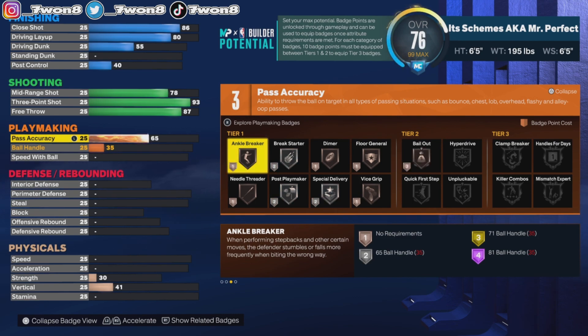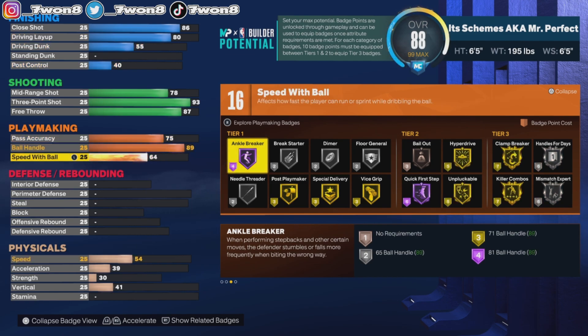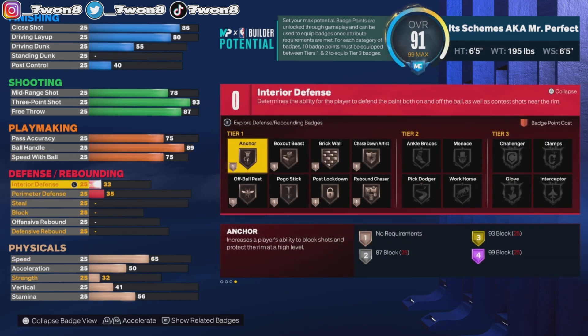Playmaking: we're gonna take pass accuracy up to 75 so that we can get the LeBron passing style. Ball handle we're gonna bump up to 89, and that's gonna give us access to Hall of Fame Quick First Step. Speed with ball up to 75 so that we can get the Michael Jordan dribble style.